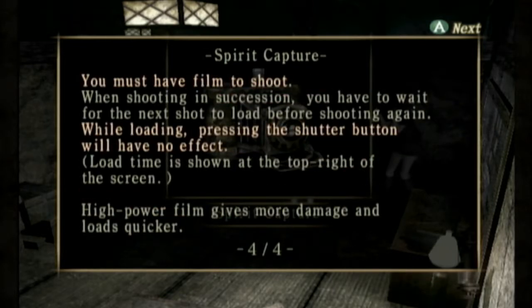You must have film to shoot. When shooting in succession you have to wait for the next shot to load before shooting again — while loading, pressing the shutter button will have no effect. Load time is shown at the top right of the screen. High power film gives more damage and loads quicker.